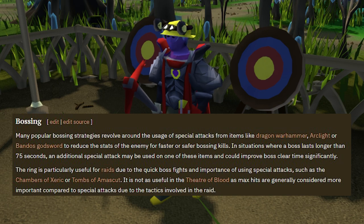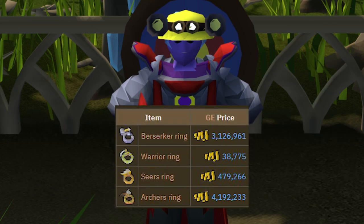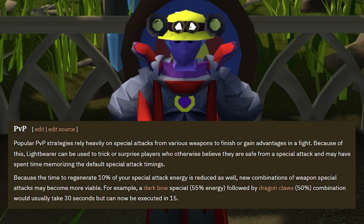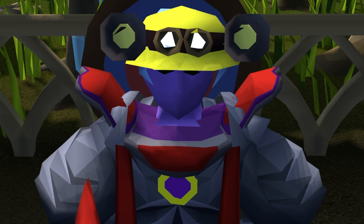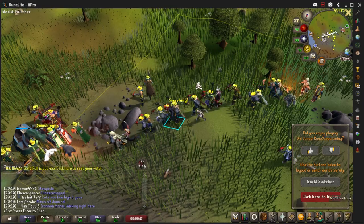The Lightbearer is very useful for raids — you'll find yourself using it on most bosses if you have the right special attack weapon. You don't have to switch your ring out for a magic ring, archer ring, or melee ring; it works for just one combat style and regenerates your special attack, which is another reason it's great in raids. If you liked this video and want to learn more about escaping mid game, go ahead and click on the video right here.